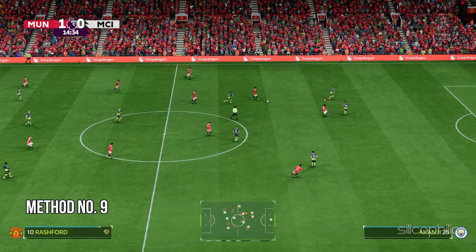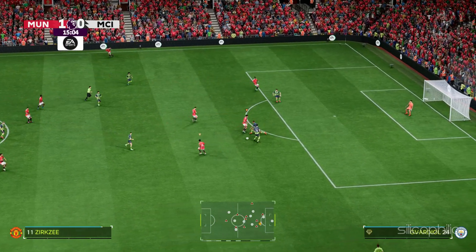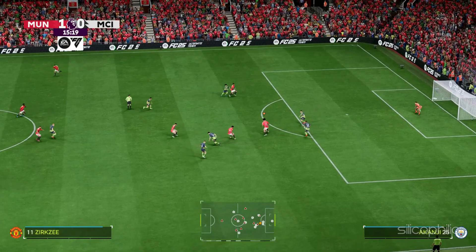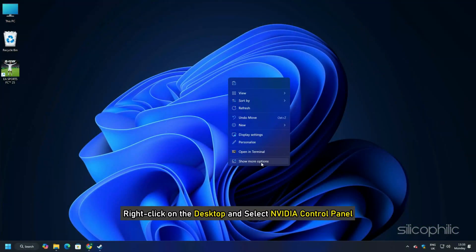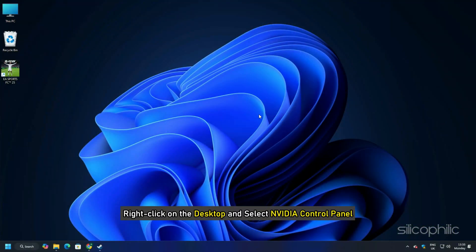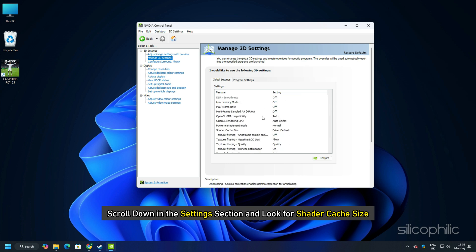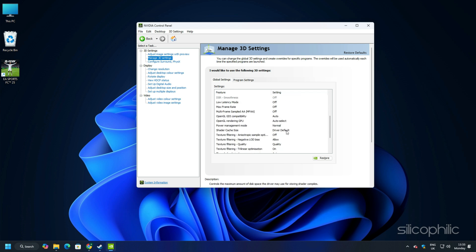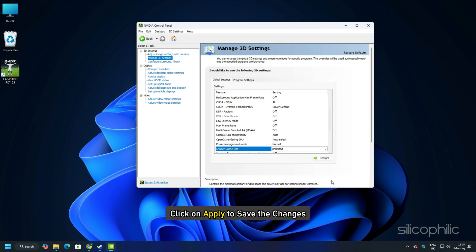Method 9: Change the settings from the NVIDIA Control Panel. If you are using an NVIDIA graphics card, you can change the settings to boost performance. Right-click on the desktop and select NVIDIA Control Panel. Select Manage 3D Settings from the left side, click on the Global Settings tab, scroll down and find Shader Cache Size, set it to Unlimited, and click Apply to save the changes.